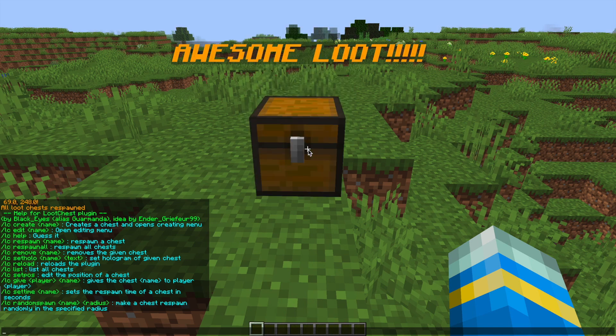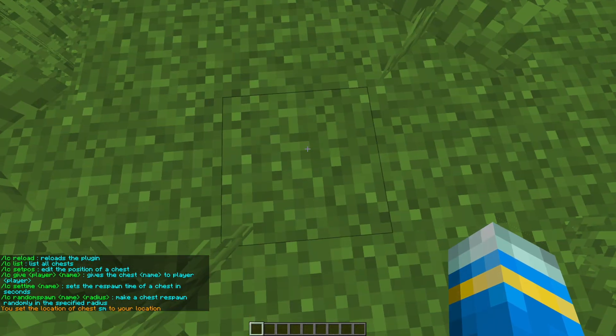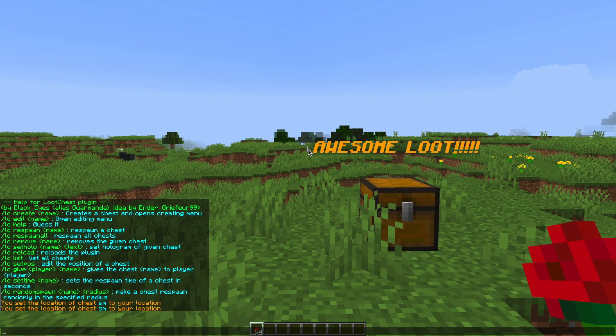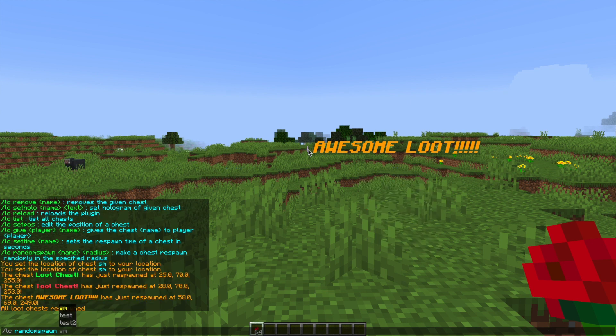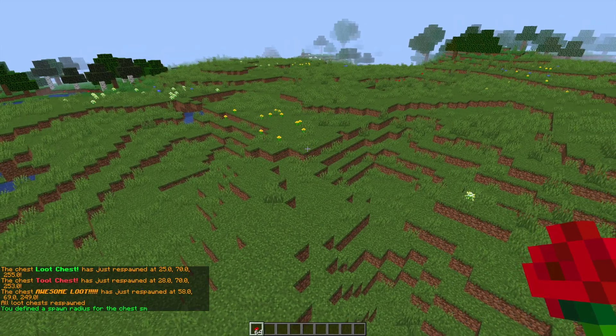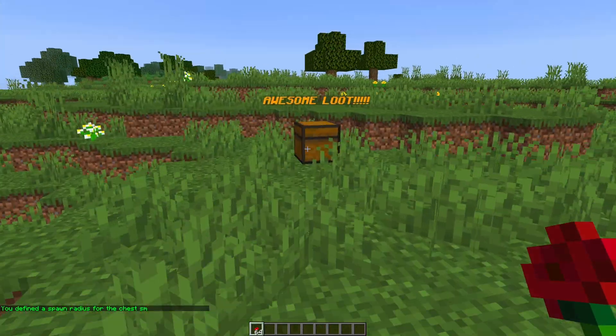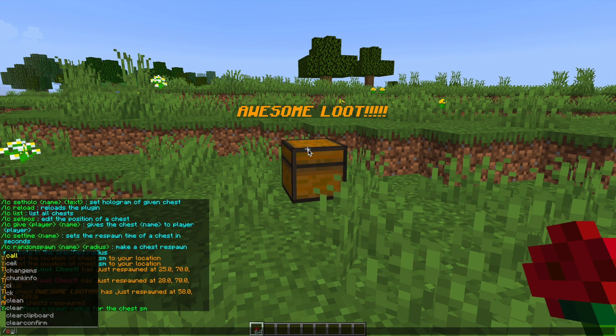If you want to change where your chest is located you can do /lc set pos and then the name SM, so you can put it elsewhere if you want. There is another really cool command which allows you to make it spawn randomly in a set radius. If you do /lc random spawn and then SM and then the radius - let's go with maybe 20 blocks - you can see it has respawned somewhere nearby, similar to the other chests, and that is an awesome way of spawning it somewhere else.